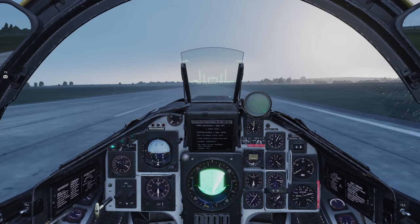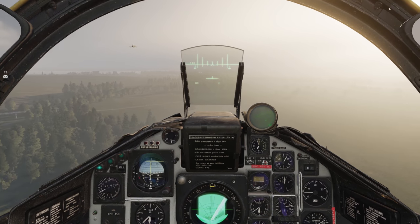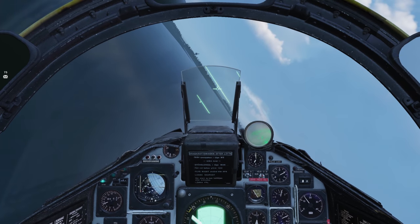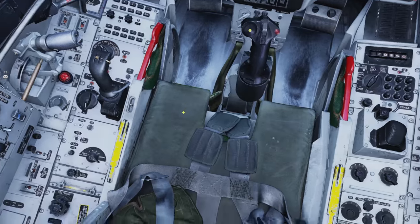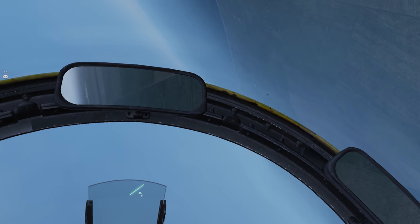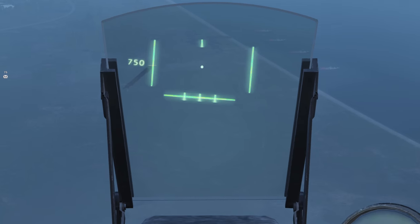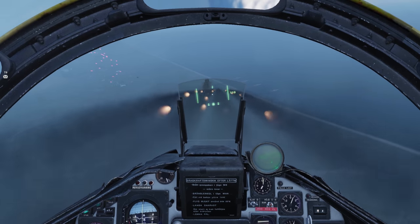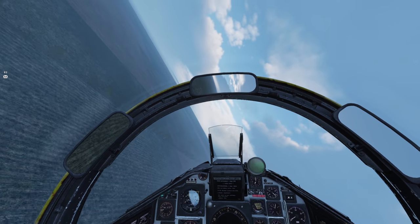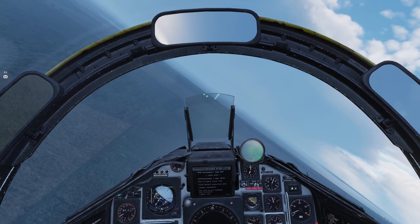Rotate. There we go. Popping up. Roger, popping up. 30 degrees. Target's in sight. Rolling into him. Out of burner. I'm off left. Heading 180 on the deck. Switching back to nav and selecting my landing waypoint, which is Elamal. Turning towards our airfield.